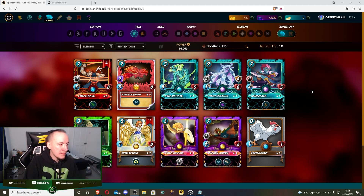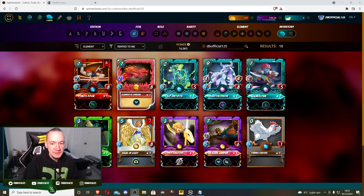Let's kick it off immediately with water, because water is essentially the meta. You're going to see a huge amount of water. What happens is people play Ulrich the summoner, who will boost magic damage, then they'll spam a whole bunch of magic cards and run through you like a hot knife through butter. So what can we do to counter that? Well obviously you could play a mirror, or you can play the hard counter - and that is to play the Bortus summoner.